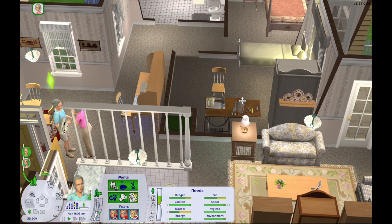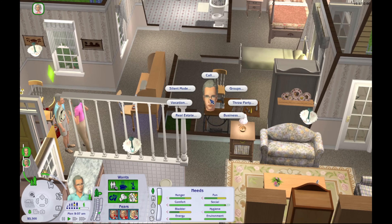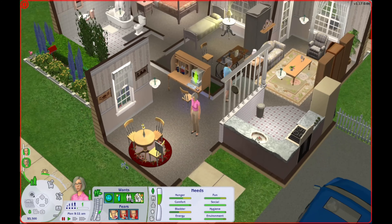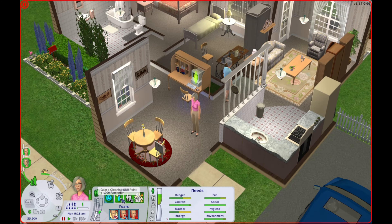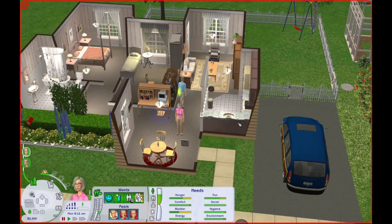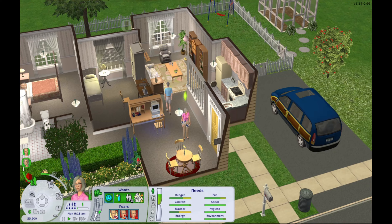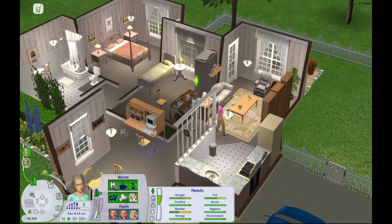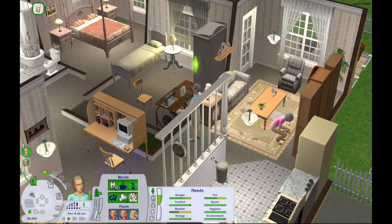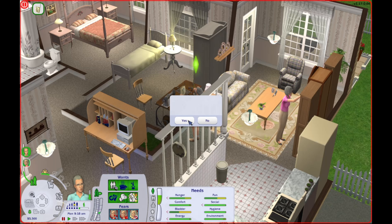They can finish talking a little bit — we'll pretend they're talking about how they are considering adopting a new child. Then we'll have Herb come over and I think it's call-a-service. Coral wants to make a friend, gain a cleaning skill point, and meet someone new. She can come over here and study cleaning. Let's call the adoption service.